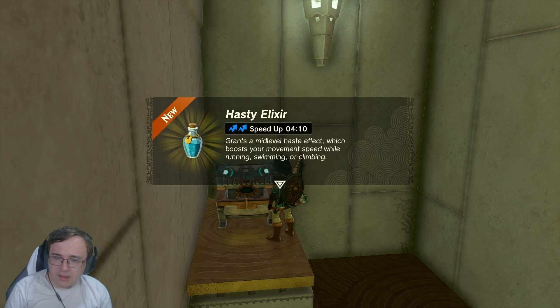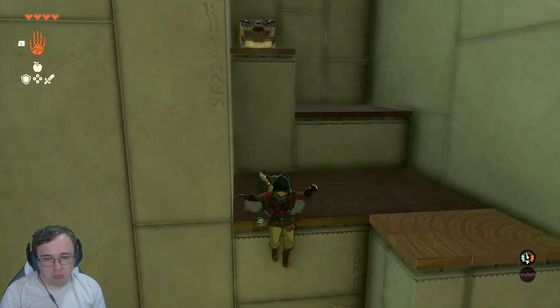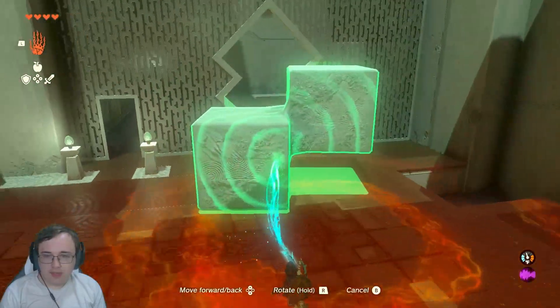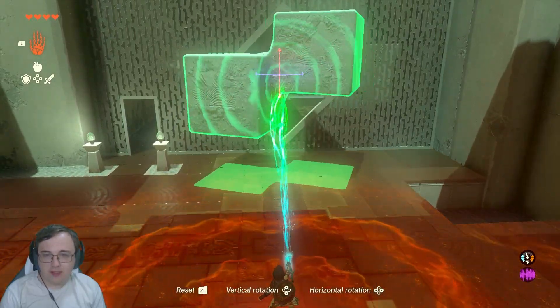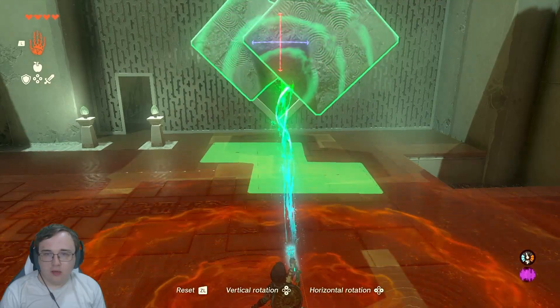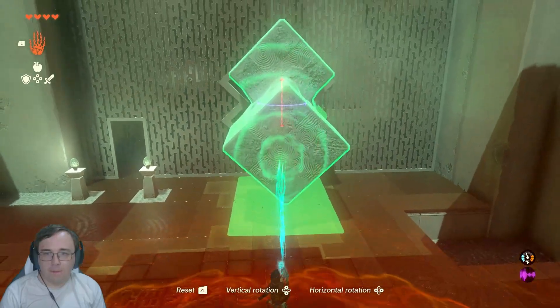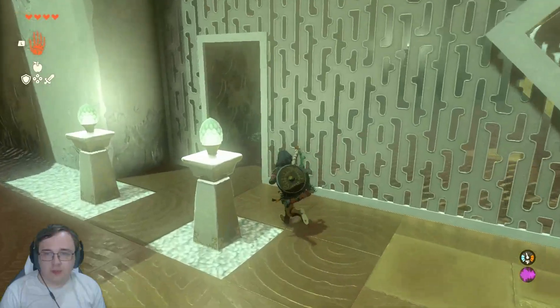Grants a mid-level haste effect, boosting your movement speed while running, swimming, or climbing. That could come in handy. And now we need to find a rotation that fits. I think I'm gonna have to go like this — but then probably put it on a diagonal? Yeah, there we go. A little bit of a tight squeeze, but we made it work.